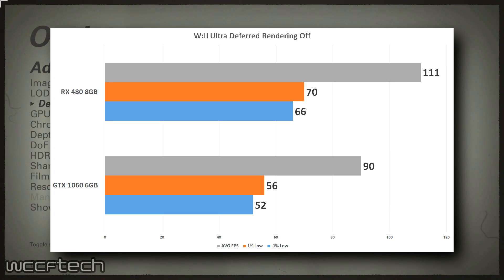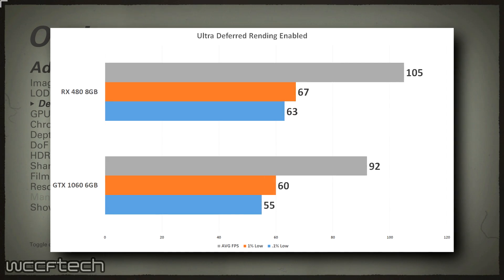Now, in the chart shown right now, deferred rendering is disabled by both cards by default for the Ultra setting. By enabling the deferred rendering option, the RX 480 took a slight performance hit across the board, while the GTX 1060 saw a reciprocating benefit on the lower end while still gaining some performance on average.